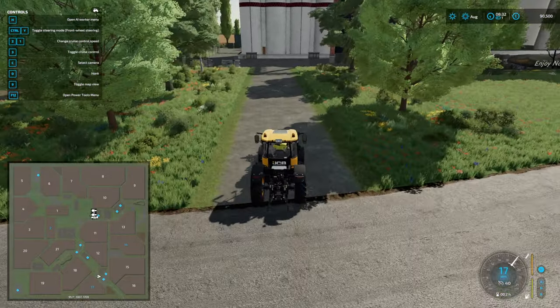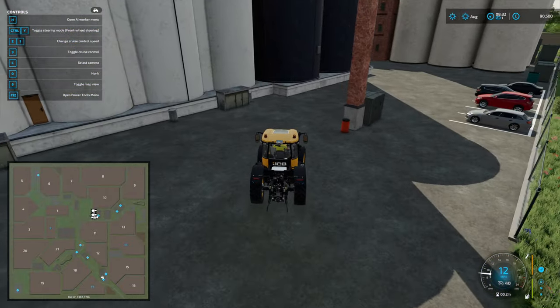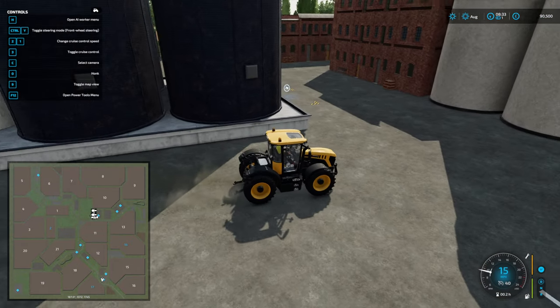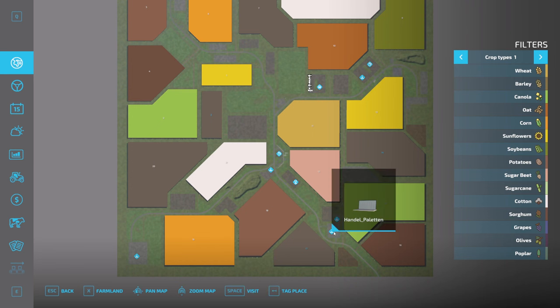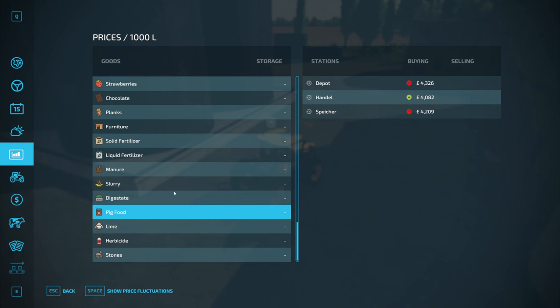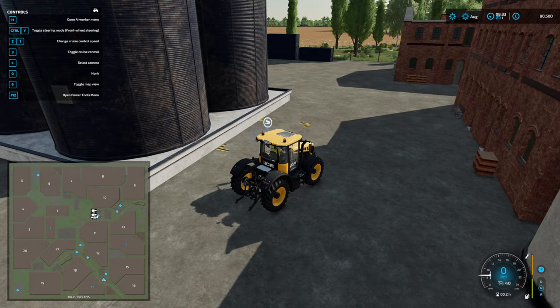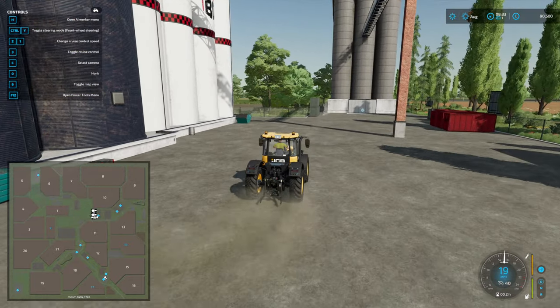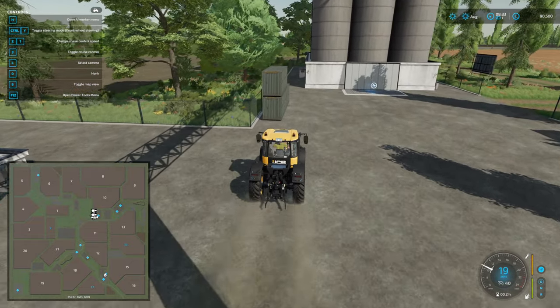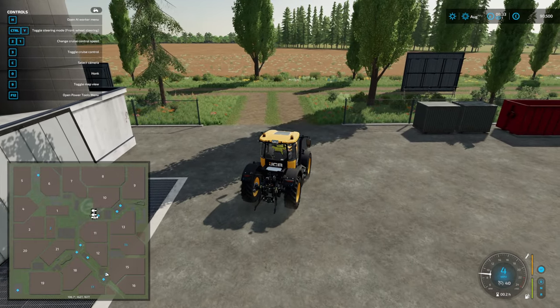We've got a couple of points of interest here. One of them is here — we are at the store for pallets. So this is where you'd sell your post-production produce: Handle pallet and furniture, planks, chocolate, stuff like that. Post-produce. And then over here is another one for your raw materials — your grains, your beets, wood chips, silage, slurry, and everything else.